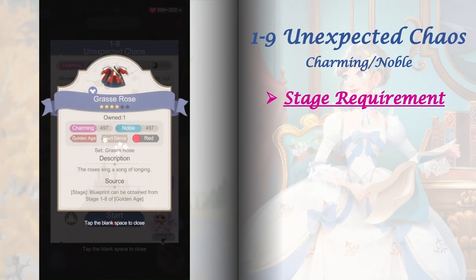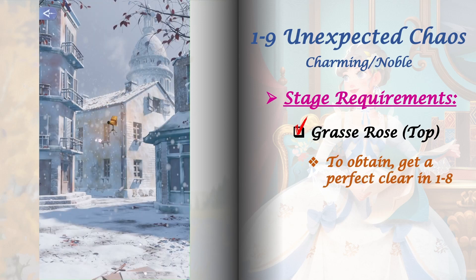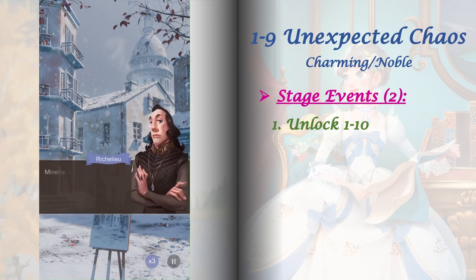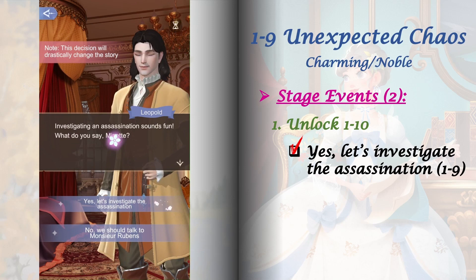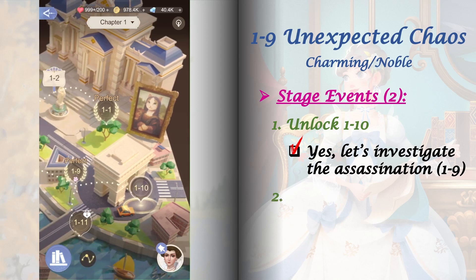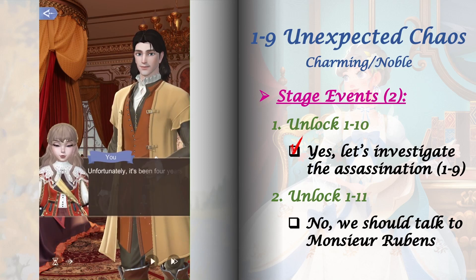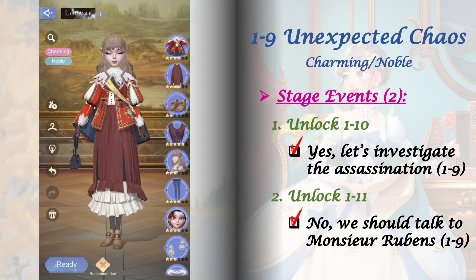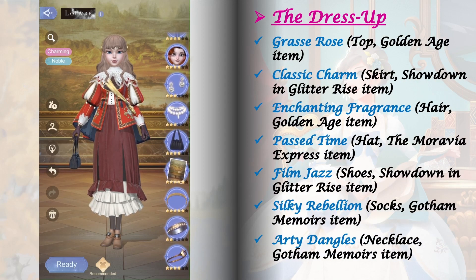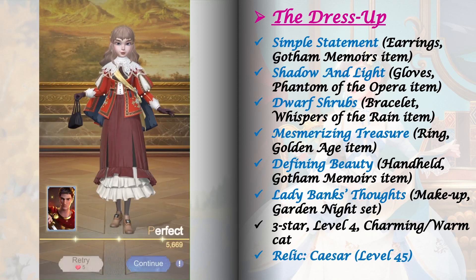Stage 1-9 requires crafting the Gas Rose Top — you'll get its blueprint after a perfect clear in stage 1-8. We have two stage events to unlock here. For the first one, unlock stage 1-10 by playing 1-9 and selecting 'Yes, let's investigate the assassination.' For the second stage event, unlock stage 1-11 by playing 1-9 and selecting 'No, we should talk to Monsieur Rubens.' If you had difficulty getting a perfect clear, upgrade your fashion lab. For the relic, I'm using Caesar level 45.